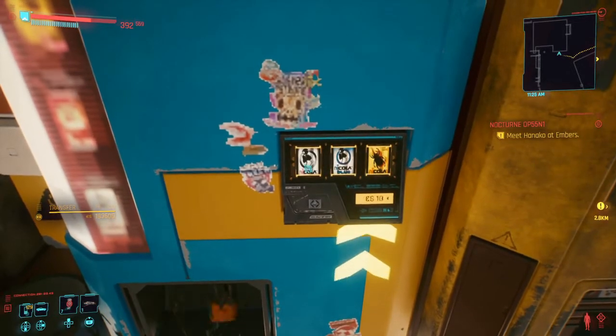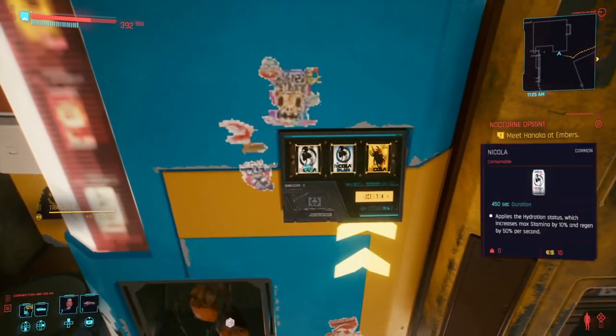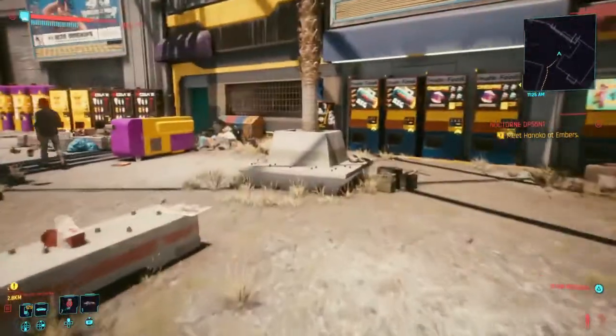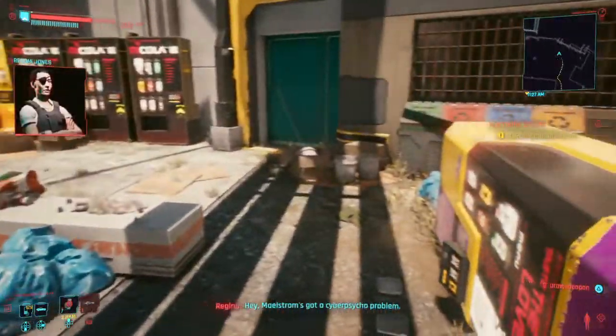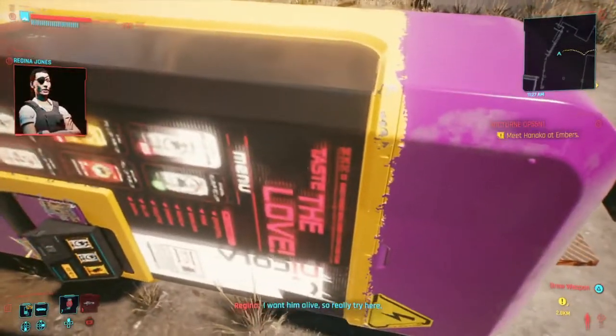Because I want that mod before I finish the game — I still have to meet Hanako at Embers. So I'm getting towards the end. In this game I want to play the secret ending, and to do that I've got to fight top-tier enemies. Now here's Regina — she's going to call me and tell me to get the last Cyber Psycho. So I'm going to get a few of these, rack them up, dismantle them, then go get the Psycho.